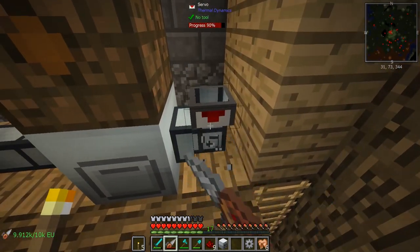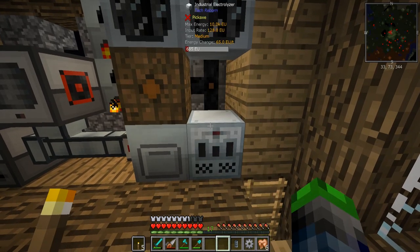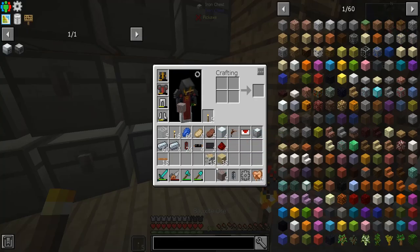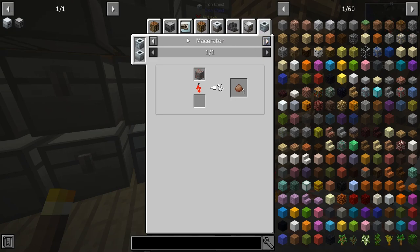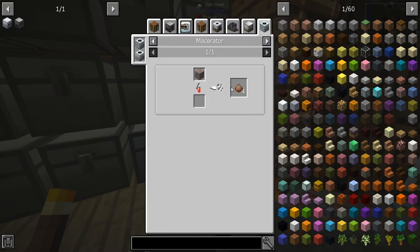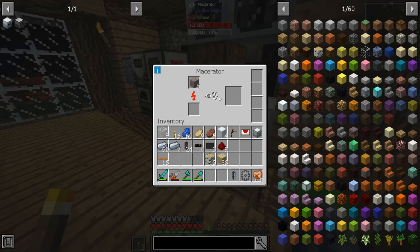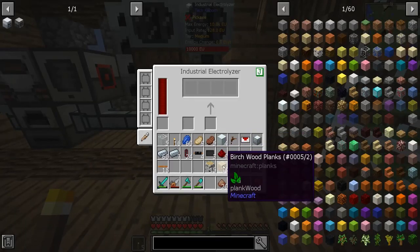We're not going to really be using that old double ore processing setup anymore, so let's get rid of it. We have that bauxite ore. How do we get the dust out of this? A macerator versus a pulverizer — macerator gives four, a pulverizer only gives two, so we're going to use the macerator. We're at 75 percent... yep! So instead of getting 10 of these we got 20, which is awesome.